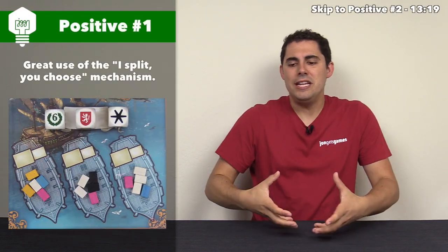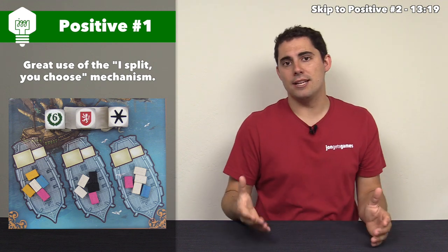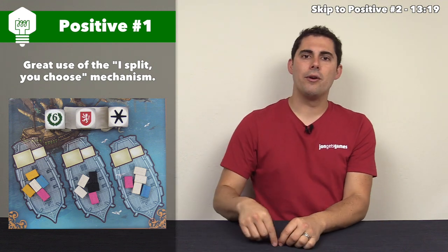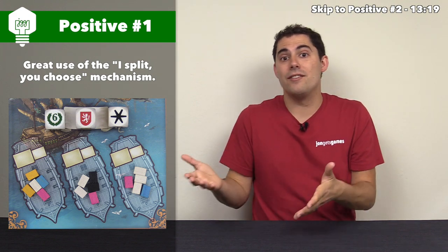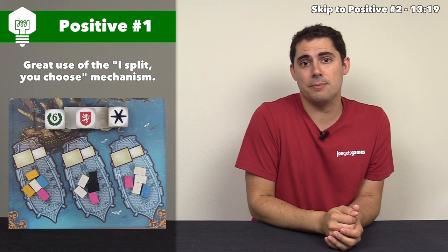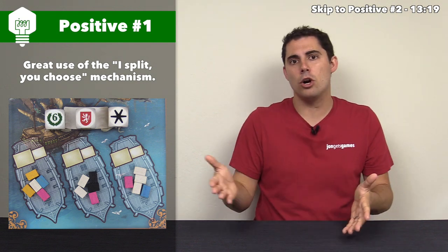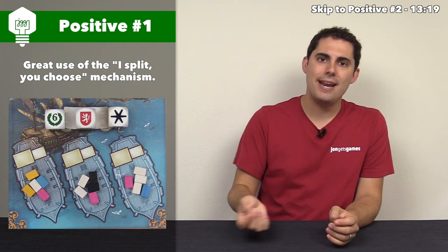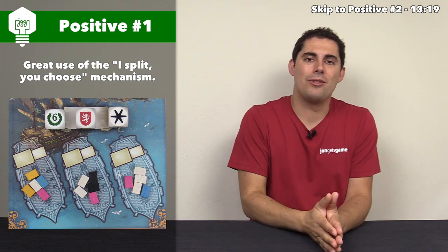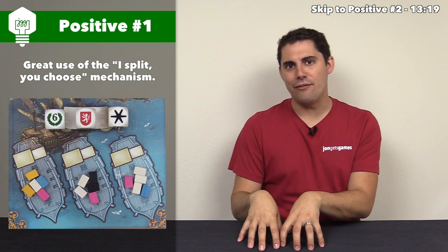Let's begin the review for Dynasties. The first positive relates to the jewel of this game: the I-split-you-choose mechanisms. The first instance is the marriage dice, where you marry one of your family members to an opponent, the person with the secondary figure rolls three dice and splits them into two piles — one obviously has one die and one has two. This is a wonderful decision because one die might give victory points, another might give crests for area majority, and another might give bonus actions like a trade action or placing a baby, which helps with area majority.